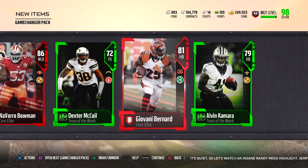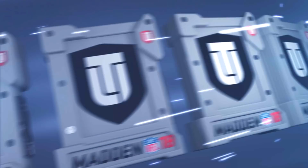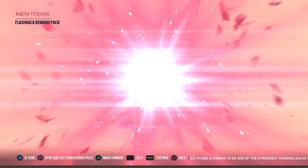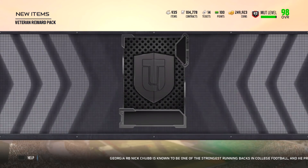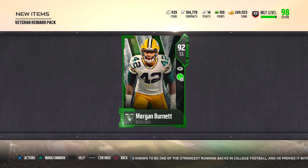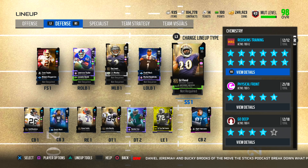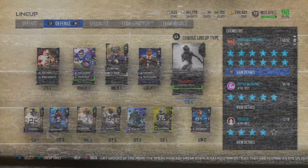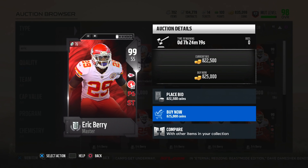Check out this pack - same issue again. All the pulls from that bundle were basically old promo players and base elites - no one wants those. Our flashback topper is JJ Watt and the season veteran topper is Morgan Burnett, 92 overall. These things need to be addressed - if we're getting flashback or season veteran in the bundle toppers they should be updated with more players released in those categories.